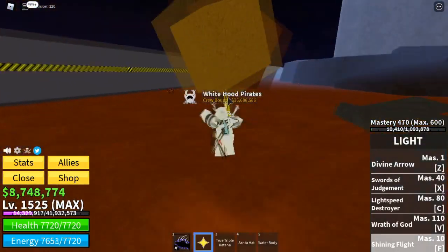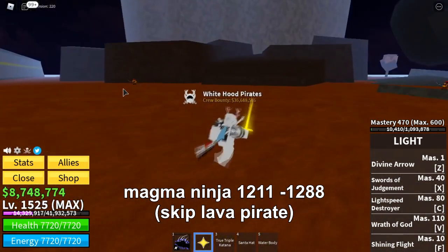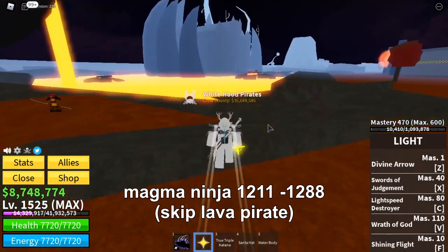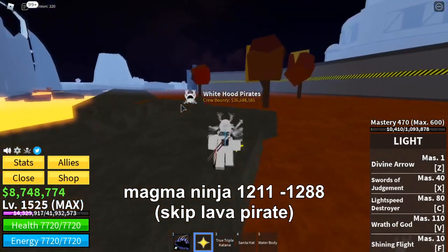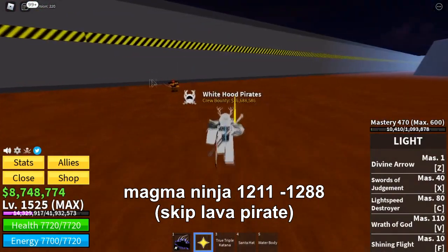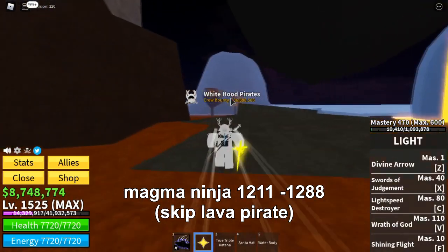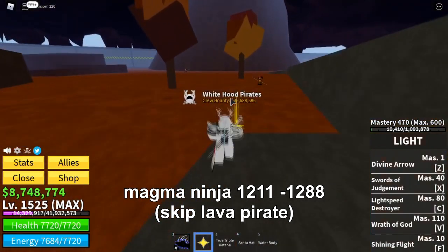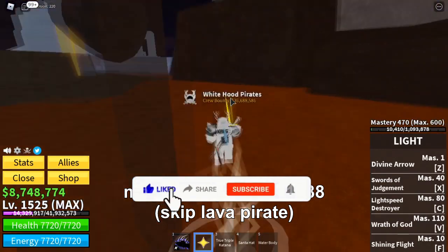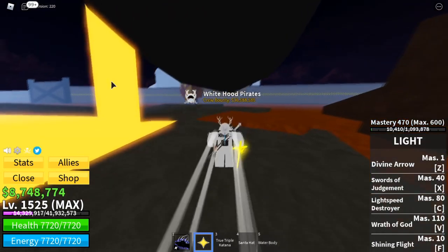When you reach level 1211, do the quest for Magma Ninja from level 1211 up to 1288. Skip doing Love Pirates because Love Pirates are so far from each other. Unlike Magma Pirates, you can just gather three at once and kill them. So, Magma Ninja from level 1211 to level 1288.